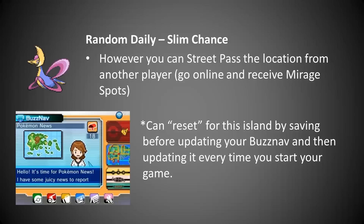Cresselia is quite the annoying one — there's a very slim chance of Crescent Isle appearing, so you just have to check every day. However, there are a couple options. You can StreetPass the location from another player, go online and receive mirage spots from them, then go to your BuzzNav and hit the mailbox. You can also reset for Crescent Isle by saving before updating your BuzzNav, then updating it every time you start your game. Fly over to where Crescent Isle is supposed to be — if it's not there, restart and repeat. It's very, very rare.